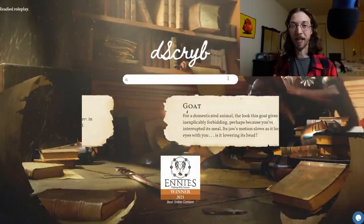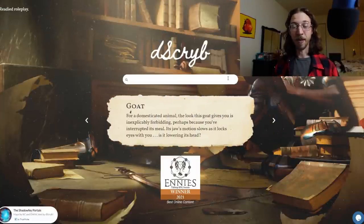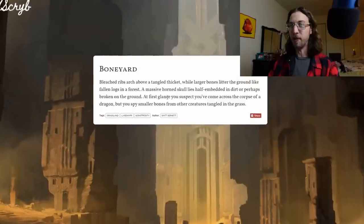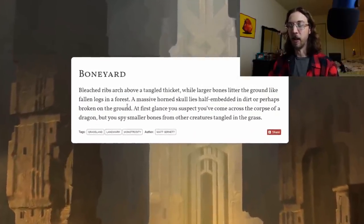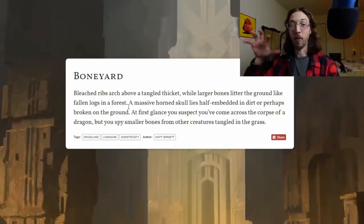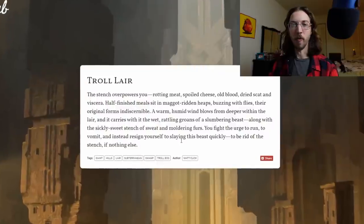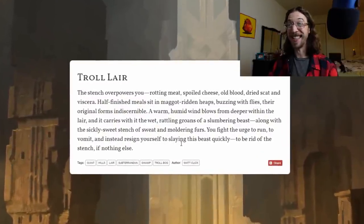To really make this dungeon playable, the last step is our final tool: Describe! They're a sponsor, but they're my sponsor a lot of the time because it's a tool I seriously use in my prep. So we look up something like bones — 'Bleached ribs arch above a tangled thicket while larger bones litter the ground like fallen logs in a forest.' You could place that right near the entrance beyond the will-o-wisp. For the troll section: 'The stench overpowers you — rotting meat, spoiled cheese, old blood, dried scat, and viscera.' Gruesome, but I like that a lot!